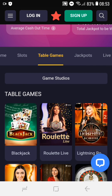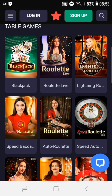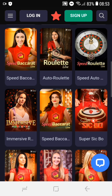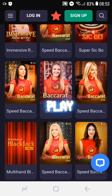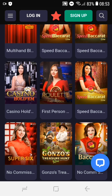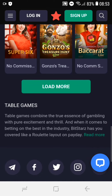These are the table games that they have so far guys. They have a lot, thousands of games. These are table ones: Blackjack, Lightning, Roll It, Speed Baccarat, Roll It, Speed Roll It, Immersive Roll It, Speed Baccarat, Super Slice, Casino Hold'em, Super 6, Gonzo's Treasure Hunt, Baccarat, and so much more.